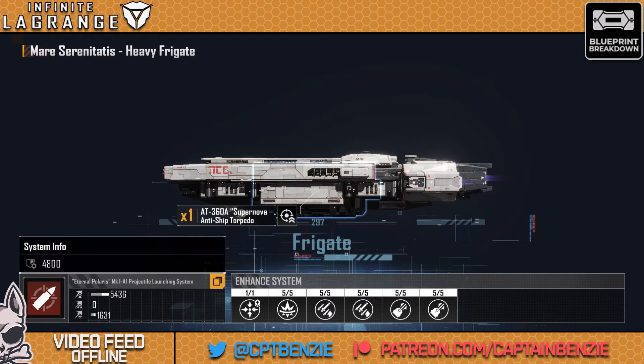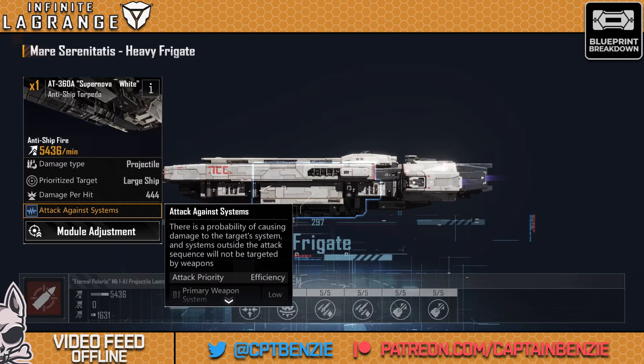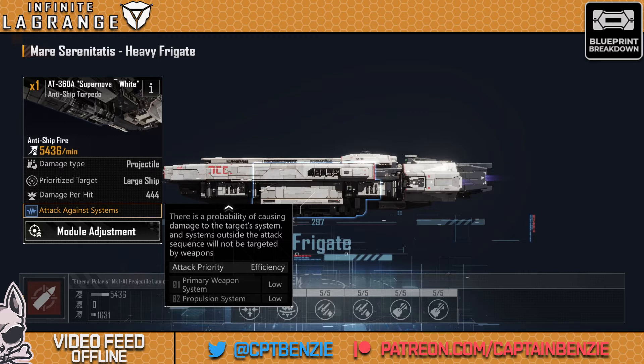Looking at its stats — the torpedo is aimed at large ships first and foremost: carriers, battlecruisers, and cruisers. It doesn't mean it's bad against anything smaller, but those are its primary targets. Why does it like those? Because it has the attack against systems ability. There is a probability of causing damage to the target system, and primary weapon and propulsion systems can be disabled by the Mare Serenitatis. Your enemy's battlecruiser has a nice vegan ion cannon? Wouldn't it be a shame if a fleet of frigates completely disarmed that? Their propulsion evasion system? Too bad, that's now switched off as well.